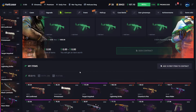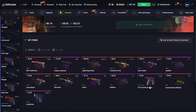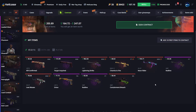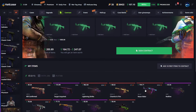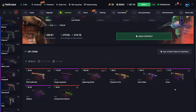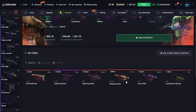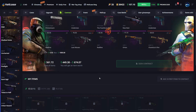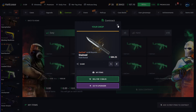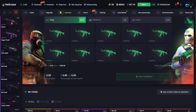We're gonna do one contract since I never do contracts. We put in the cheaper ones — let's see, this one, that one, and these. Sign the contract, hopefully we get something good. We got another knife! We'll use that — that's really good boys.